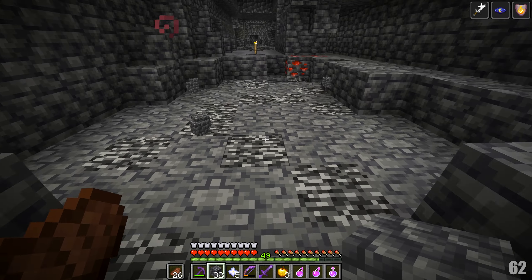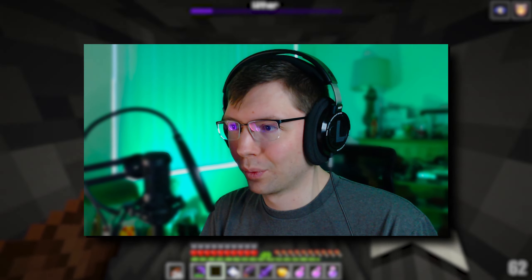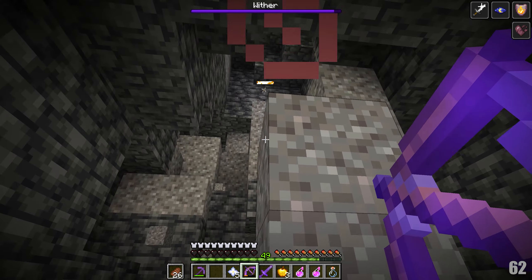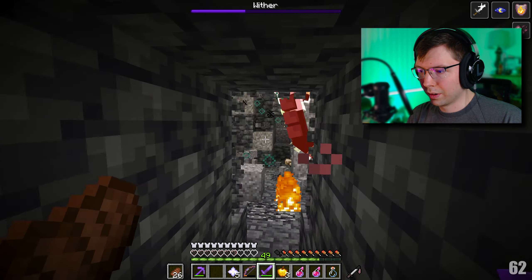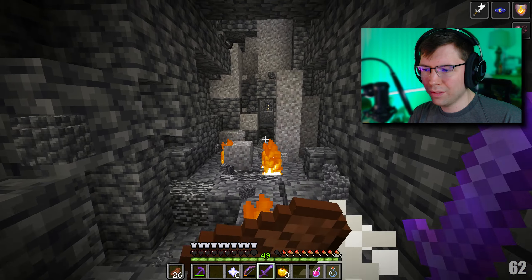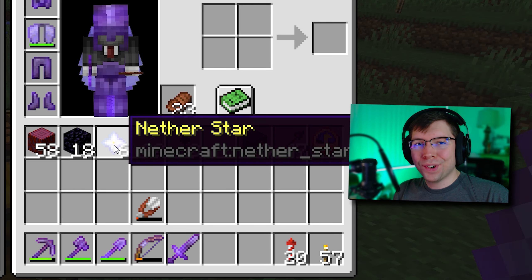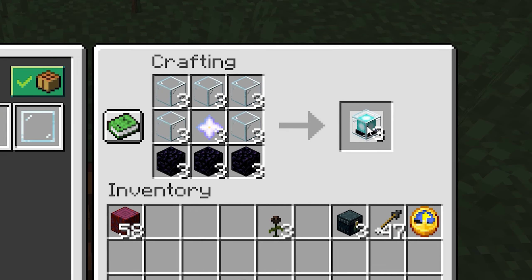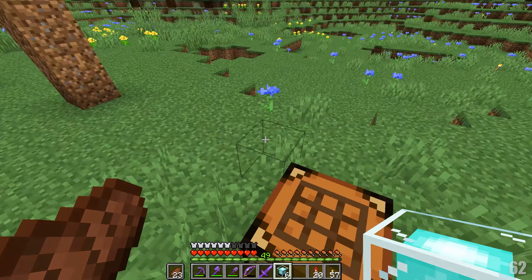We got more wither roses — that's pretty cool. Beautiful people, this is gonna have to be the last one. Oh no the ceiling — uh oh, this ain't great. Come back down here wither — there we go. All right, we'll do this just to be safe — awesome, almost there, couple more. Very nice! Six nether stars — pretty good haul. I was going for one but we got six.